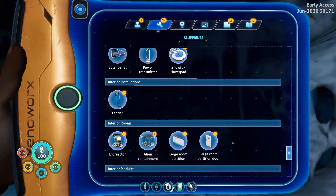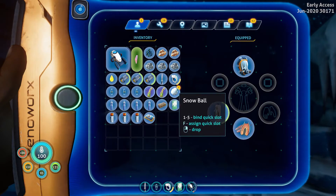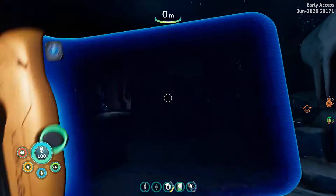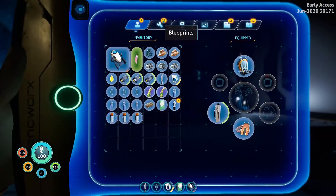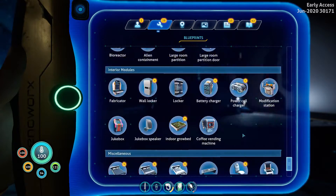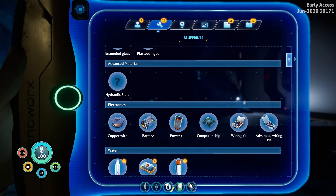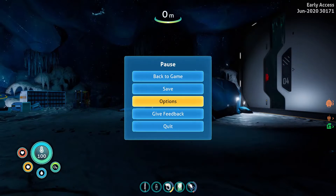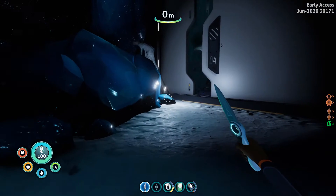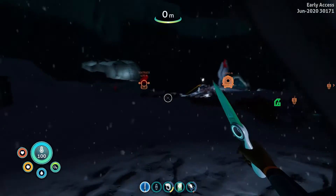That's actually not that expensive. How do I make that water? Oh, look at that! That's actually really helpful. Can I craft those? That'd be nice. I guess you can. Frozen river plant and salt.